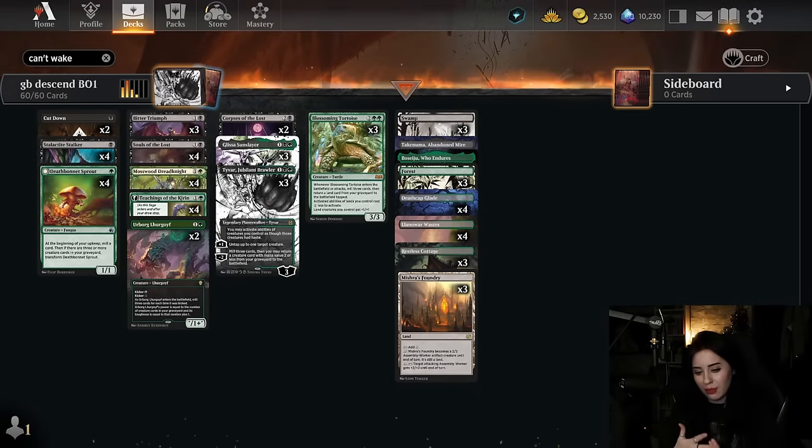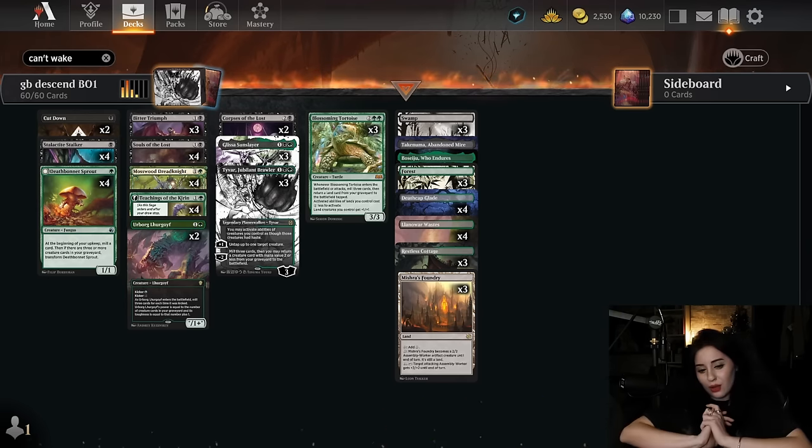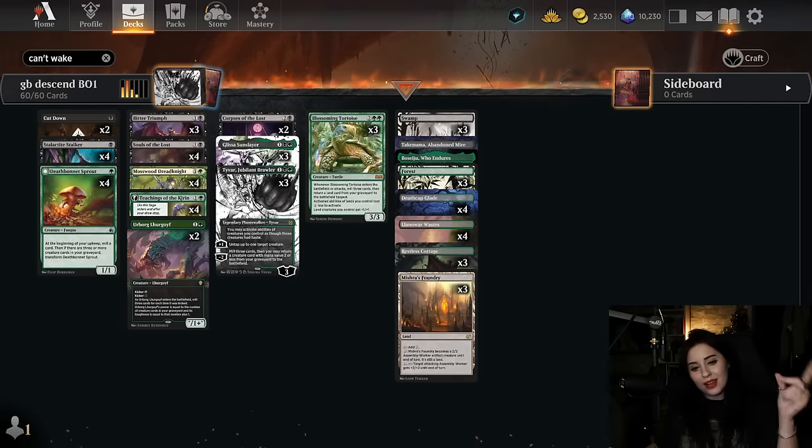This deck is so cool and one of the best ways to play with the descent mechanic in standard. I've tried Golgari and Dimir, but having green and all those really good self-mill cards just pushes the deck over the top. Before we get into gameplay, don't forget to like and subscribe to the official MTG Arena YouTube channel. Shoutout to Wizards for allowing me to make another video — without further ado, let's descend our way to the top!